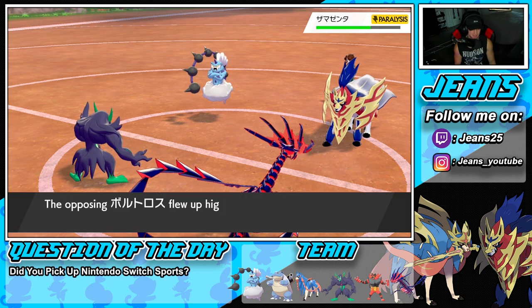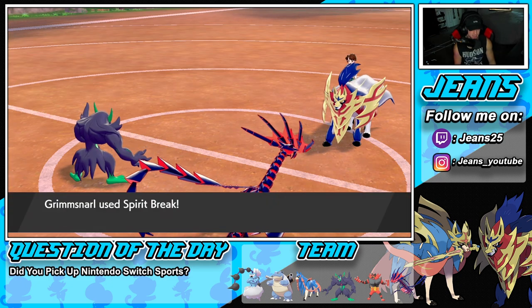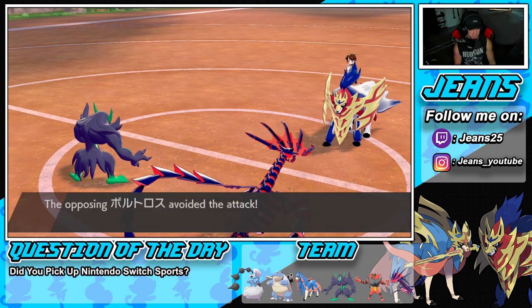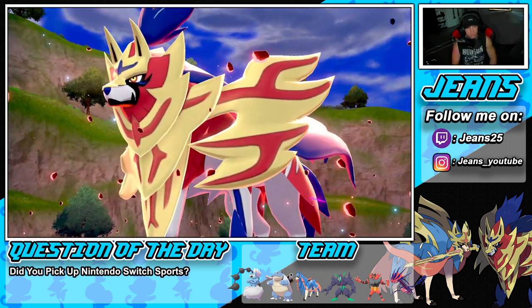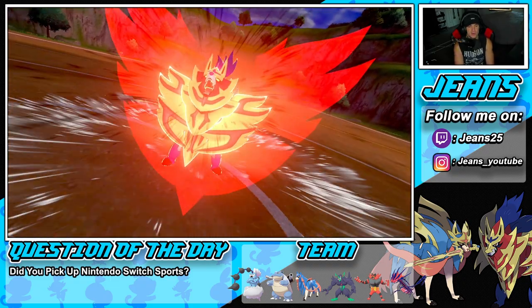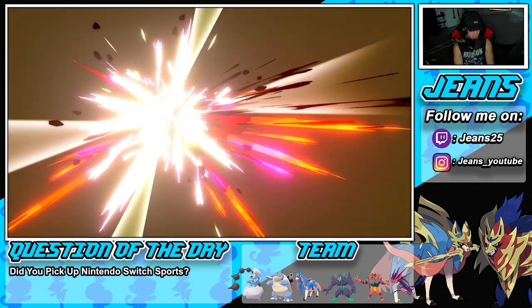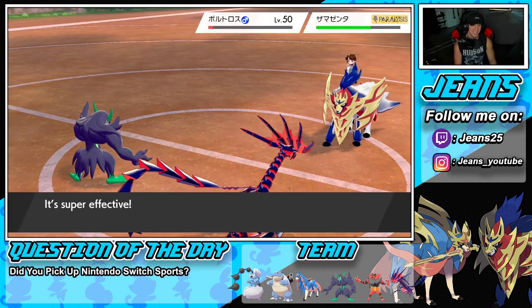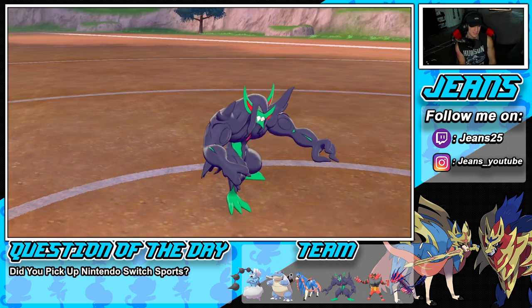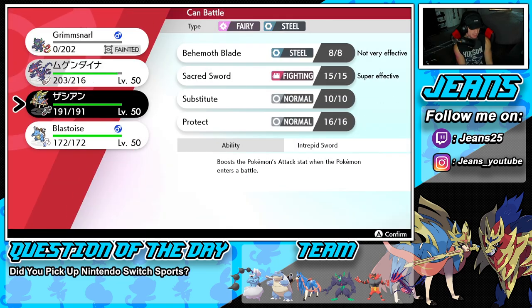Thundurus flies out — totally fine. Zamazenta might go for Behemoth Bash. Can Grimmsnarl eat that up? I feel like it can... and yeah, Grimmsnarl goes down. Later Grimmsnarl! He takes some damage and he's gone. From here I think we just go into dynamaxing next — Zacian could be a great dynamax.